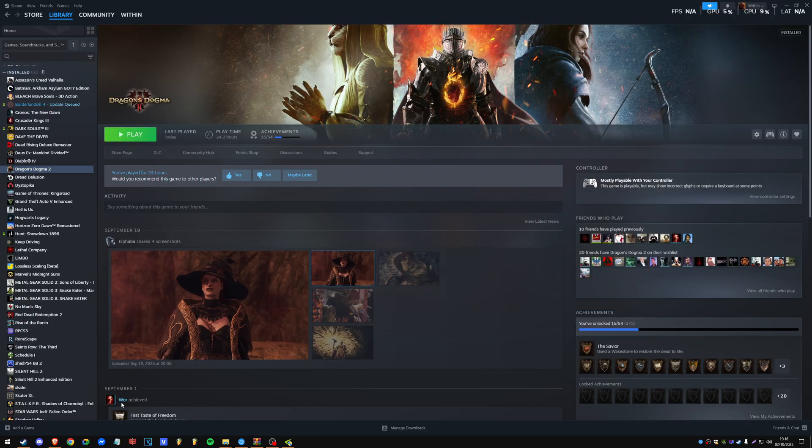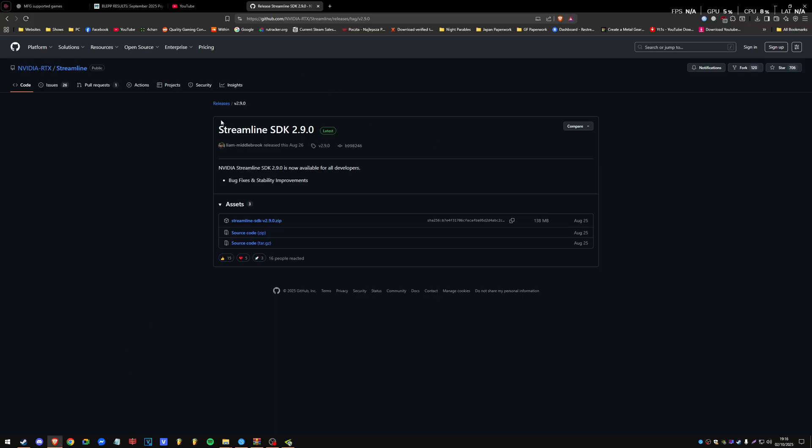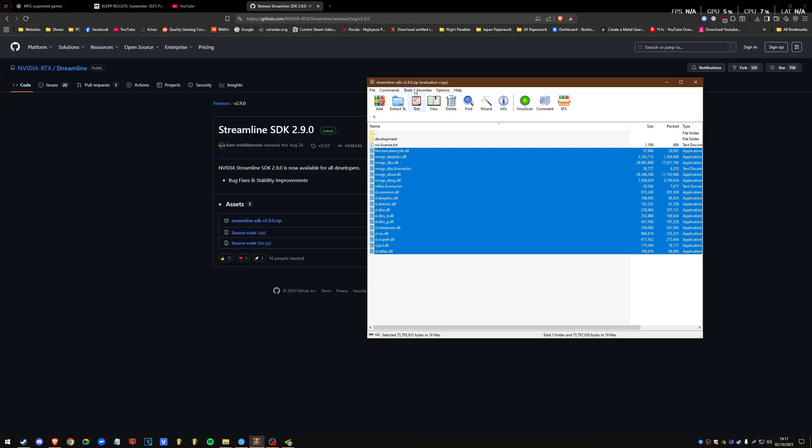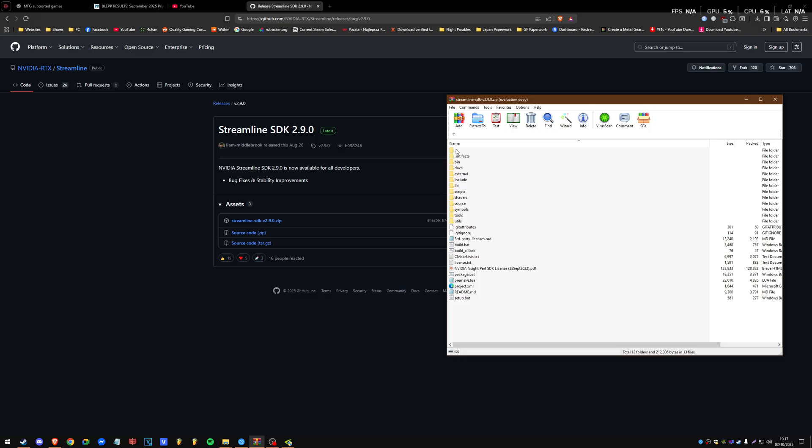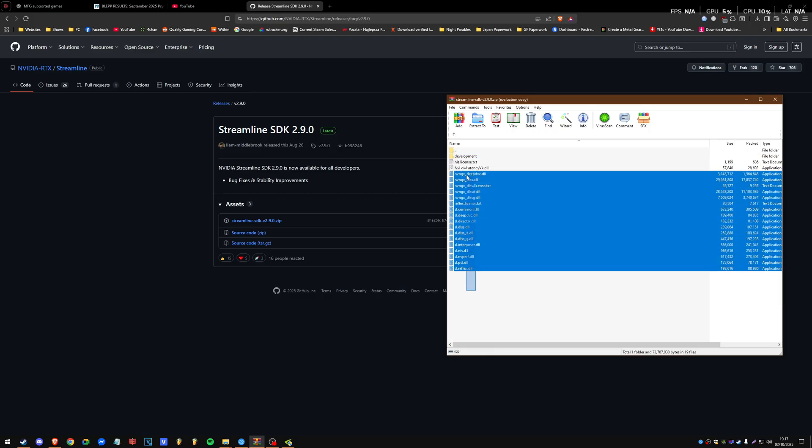Very straightforward. You head to the link in the description — it's GitHub, this is not a virus, this is open source. This is the NVIDIA RTX Streamline repository. You can check the repositories yourself; this is safe. I just downloaded this ZIP file, and when you open it up it's going to look like a mess. You head into bin/x64 and highlight all these files — the sl.dlss, nvgx, dlss, and all those DLLs.